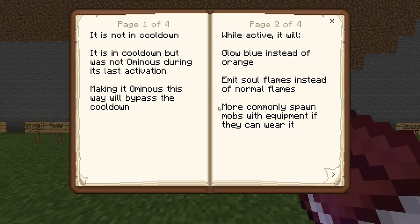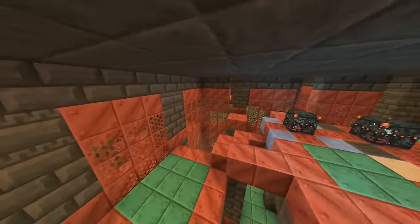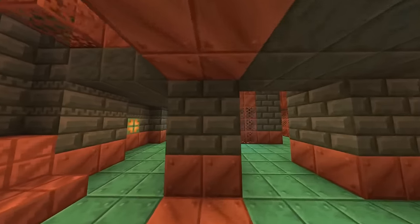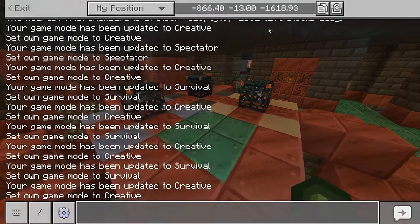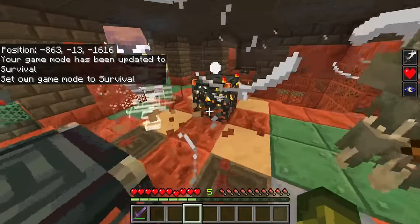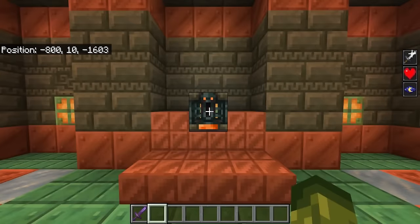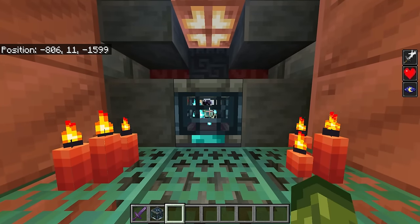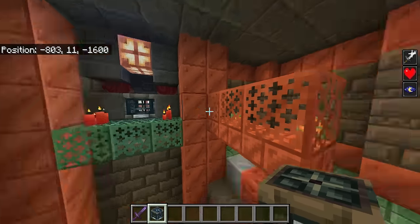The ominous trial spawner emits soul flames instead of normal flames and more commonly spawns mobs with equipment if they can wear it. The developers have also altered trial chambers — I think there are three new types of rooms. Without the ominous effects active, you can see the particles are orange. With the ominous effects, it will be a completely different color. This right here is your regular vault, while this one is the ominous vault, which features the best items.